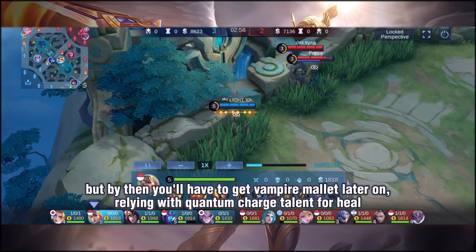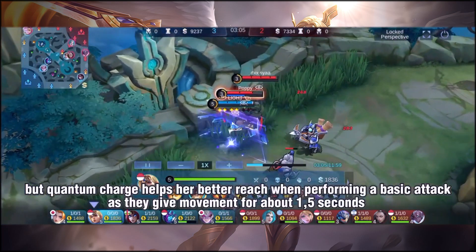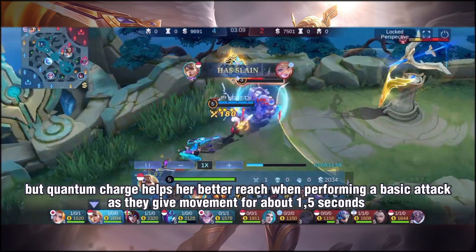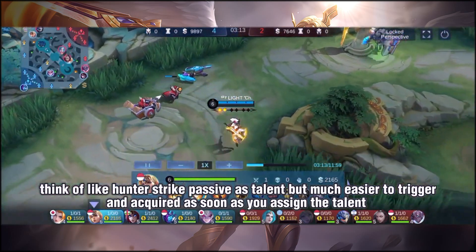But by then you'll have to get Vampire Mallet later on, relying on the Quantum Charge talent for healing. Quantum Charge also helps her better reach when performing basic attacks, as it gives movement speed for about 15 seconds — think of it like Hunter Strike's passive as a talent, but much easier to trigger.